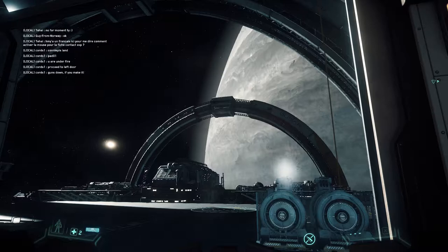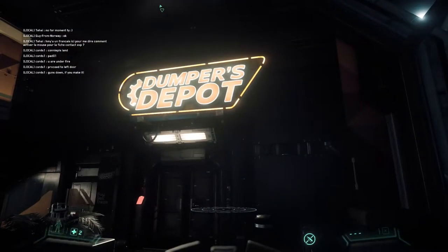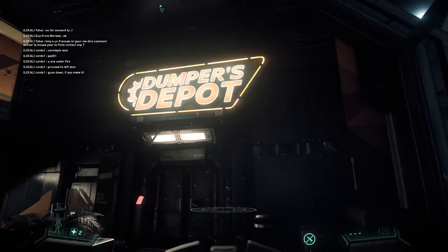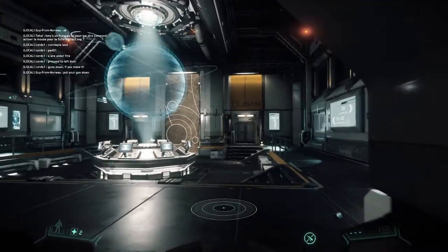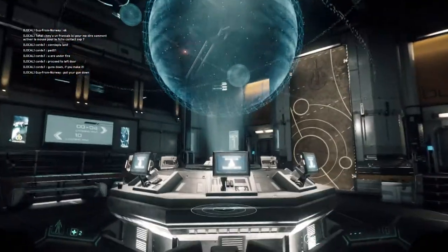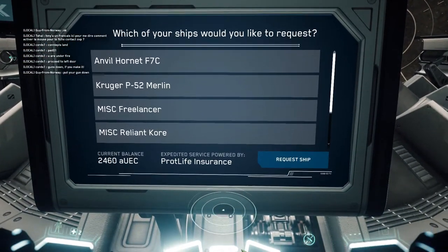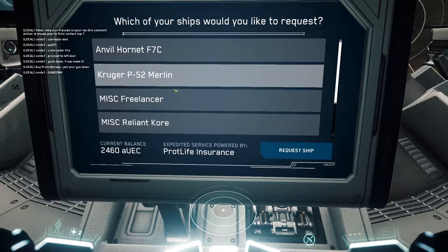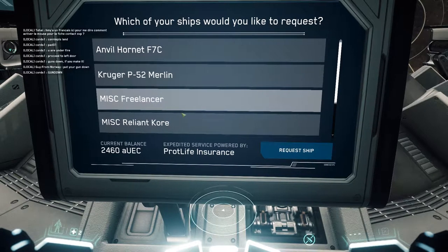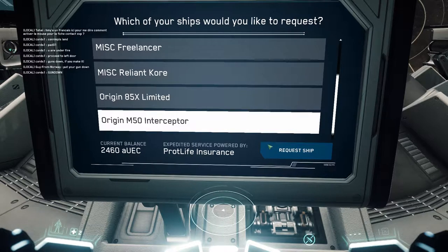Welcome back to the Playbox everybody, this is Black Sun and I am back in Star Citizen. It's been a little while and I'm here at Dumpers Depot. It's Father's Day weekend, there is a hot rod sale going on right now as well as the opportunity to try out a couple of ships for free. I've got the Anvil Hornet, the Kruger P52 Merlin, the MISC Freelancer, the Reliant Core, and the Origin 85X — but look what's turned up: the Origin M50 Interceptor!